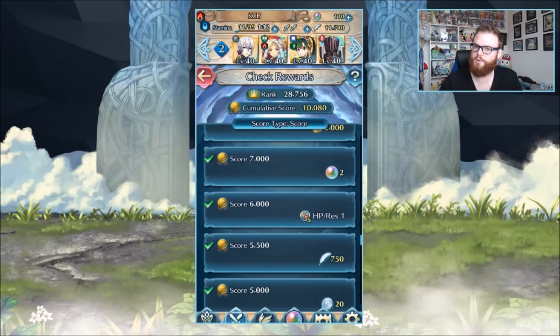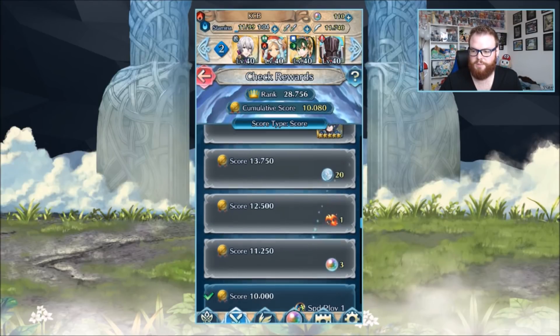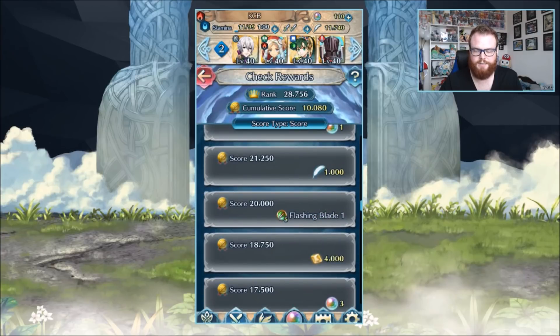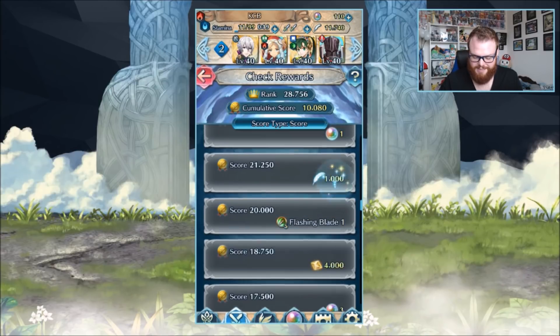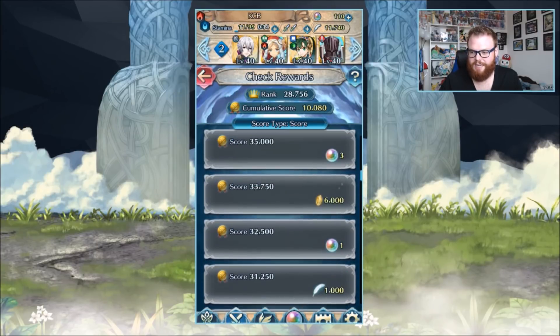Orbs is orbs, fam. Beyond that, we're getting HP Res as a seal and also Speed Ploy. But the big one - I wasn't sure if it got announced yet - is Flashing Blade. We now have a Flashing Blade seal. That's Mia's unique A-slot skill: if unit speed is greater than or equal to foe's speed plus five, grant special cooldown charge plus one per attack. Flashing Blade makes Mia really strong. I'd recommend doing at least 20,000 points to get that seal.